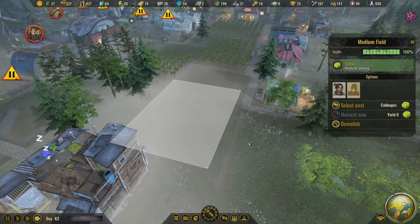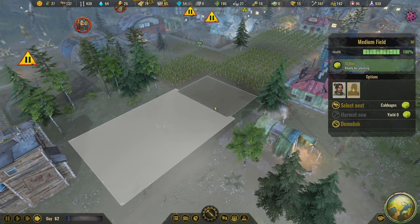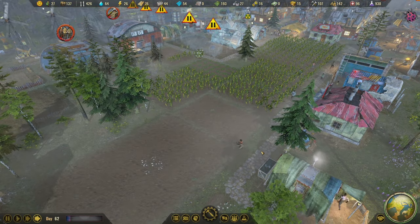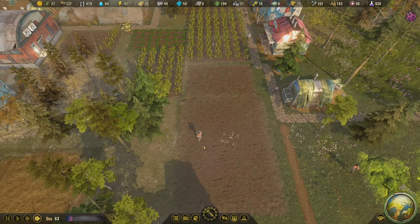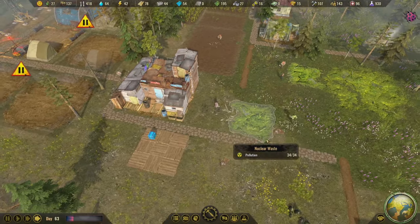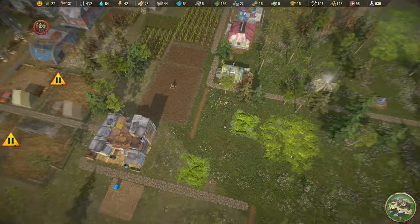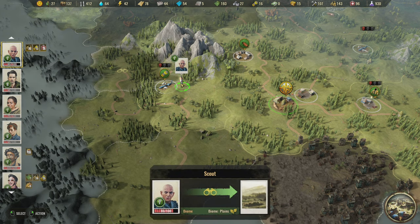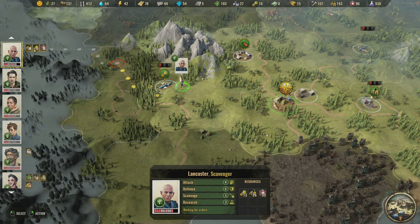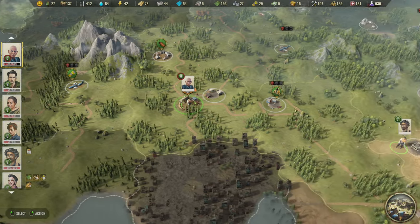I want to see the cabbages grow. Cultivating — here we go, the cabbages are starting to grow. Little tiny buds of life. The outpost is ready — we should now be able to take Vegas and drop off the components, medical supplies, and clothing right here. And there it is — we have all of it in inventory now. Isn't that nice?